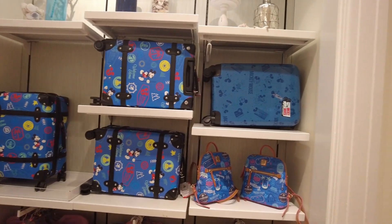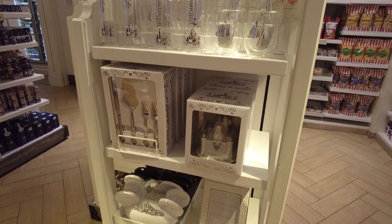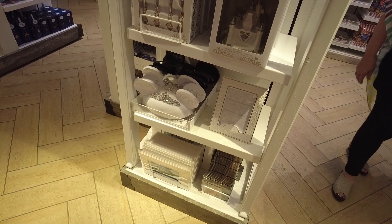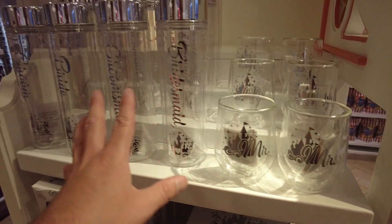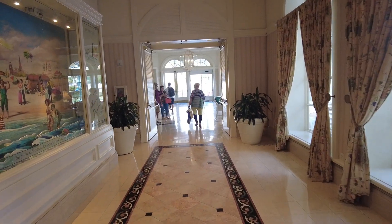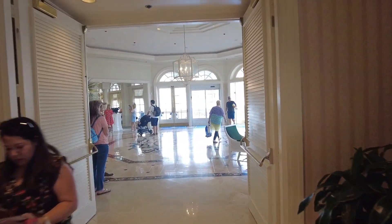Matt found the wedding merchandise — because you can get married here at the Grand Floridian. They've got ears for the bride and groom, pictures of the resort, a cake topper, cutlery sets, Mr. and Mrs. wine glasses and bottles — lots of cool stuff. There are also generic snacks, coffee mugs, Magic Bands, and pins in there, but most of that will be upstairs in the fun gift shop. We're going to continue down this hallway to show you the Grand Floridian Cafe and the courtyard entrance.